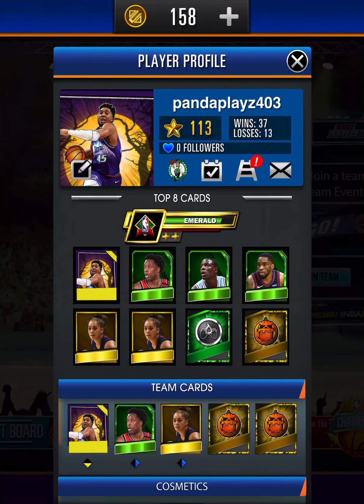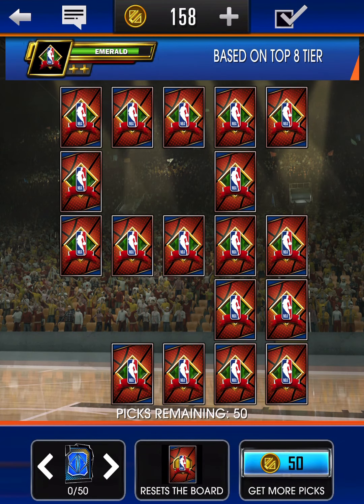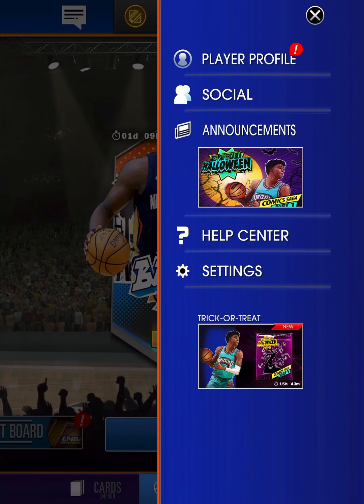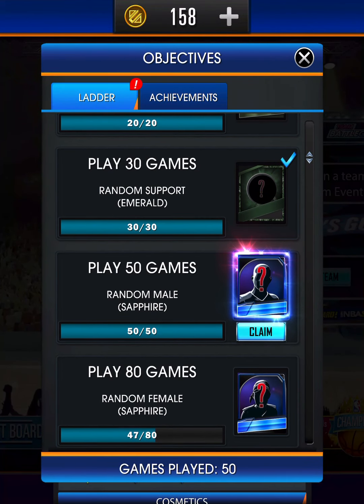In today's video we are going to be getting our first sapphire, which we'll do right now. Then we're going to see what we can get on the draft board — it has 50 draft picks, which is the max. We'll see if we can pull some emeralds and just see what we can pull. It's going to be a simple video, and we'll keep doing these when the game gets new updates.